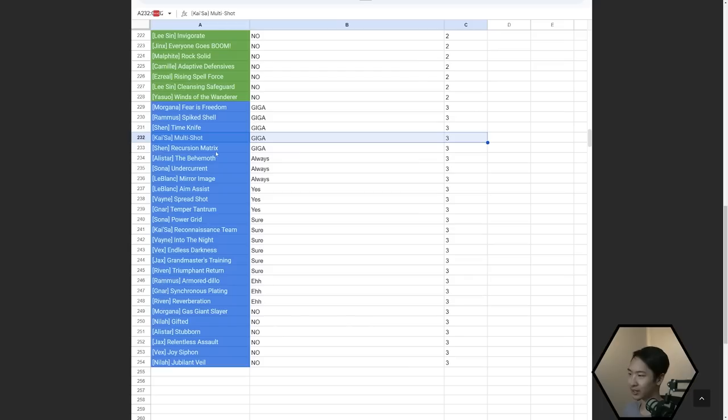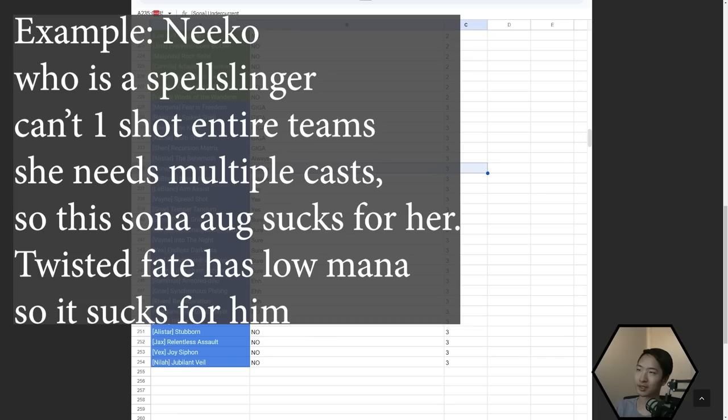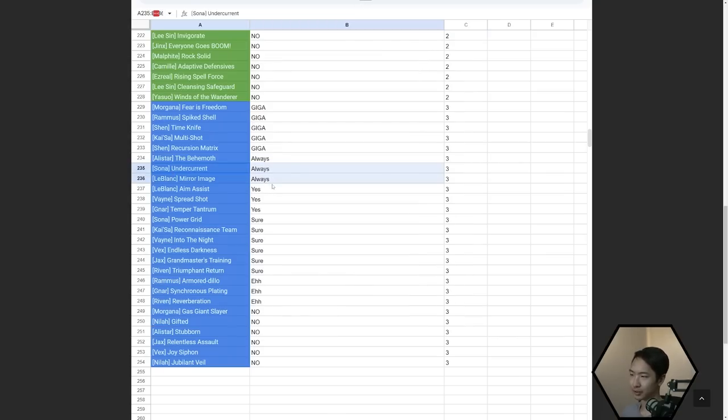Multishot is very good for Kaisa right now — Kaisa is a good comp in general with Quickdraw. Recursion Matrix is probably the best defensive augment in the game. In the 'always' section: LeBlanc Mirror Image is pretty much scuffed Woodland Charm but really good. Behemoth and Undercurrent — Undercurrent is good in the early game since it gives your team a big burst at the start. If you have a two-star caster like Lux 2, she casts right away and does big AoE because everyone groups up.